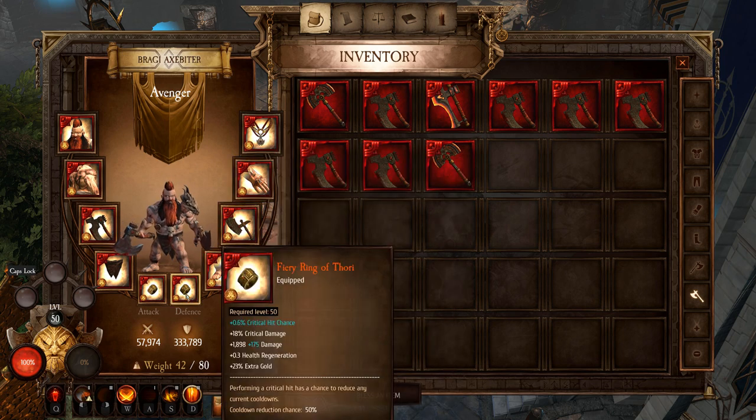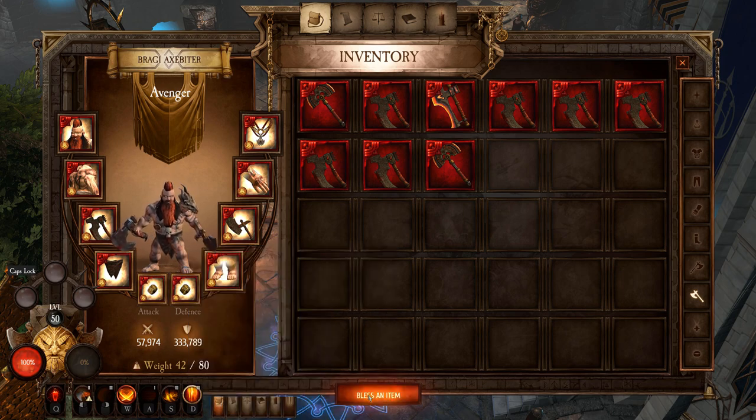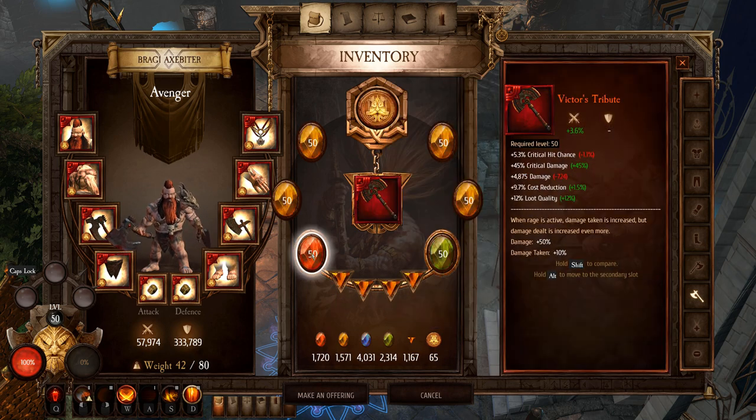Getting into the blessings, I have critical hit chance and flat damage on every single item — 0.6% critical hit chance and 175 damage. I'll show you how to bless this since each character's blessing screen is different. The setup you want: a red and a green linked for your critical hit chance, and then an orange or red gem in your other slots to give you flat damage. Do that on all your items and you'll be all set.